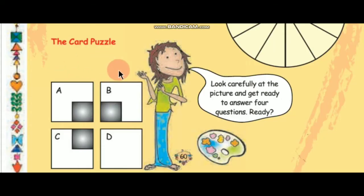Here is the card puzzle. Look carefully at the picture and get ready to answer 4 questions. Try to solve this card puzzle. If you can't solve it, the answer is given on page number 6. You can solve it from there.